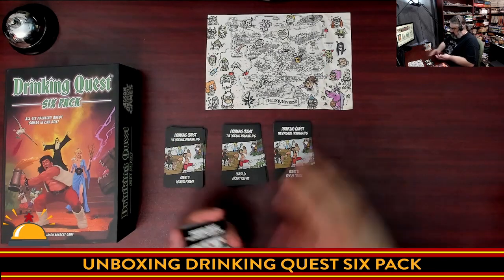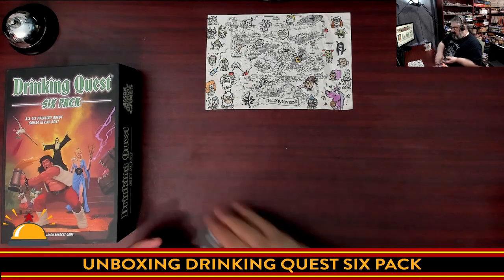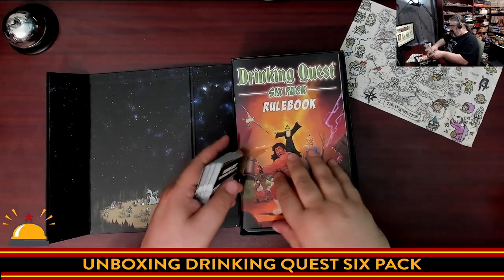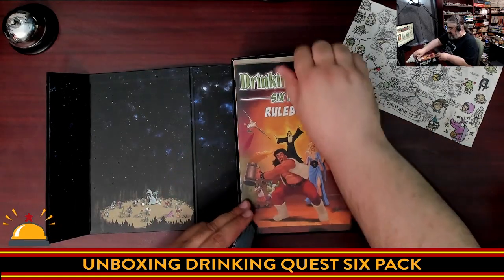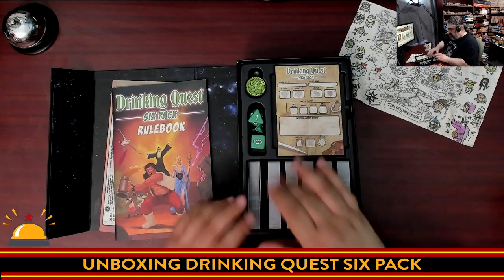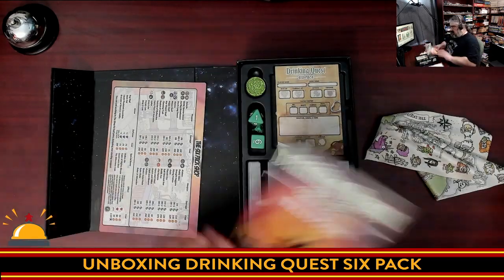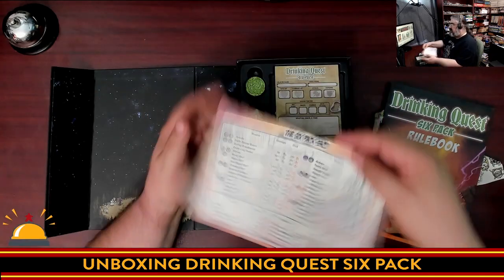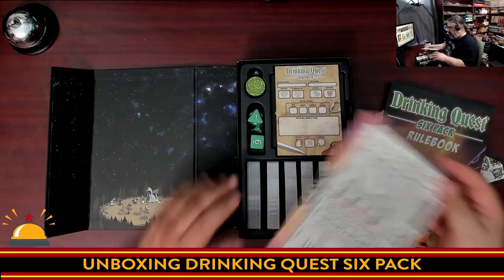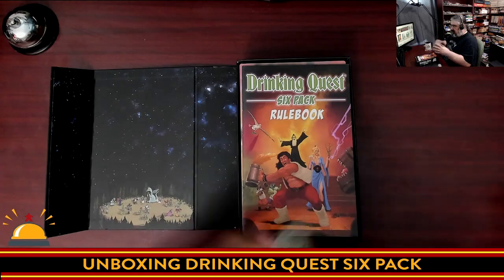Meant to be played while imbibing alcoholic beverages — age 19 plus here in Canada, 21 plus in most of the U.S., and whatever appropriate drinking age is where you are. That's what you get in the box for Drinking Quest 6-Pack. The fact that you get all this in one box is awesome, it's organized extremely well, and the rules are dead simple. In between every card flip, you can go shop. You can play through just one quest fairly quickly, or do all four quests in a row and play sort of like a campaign.